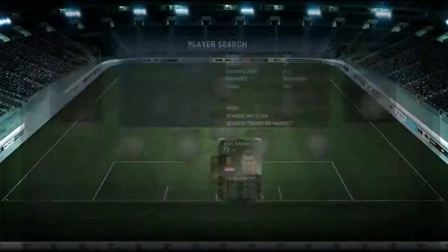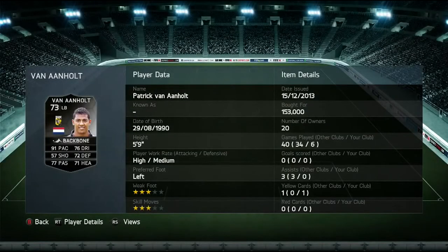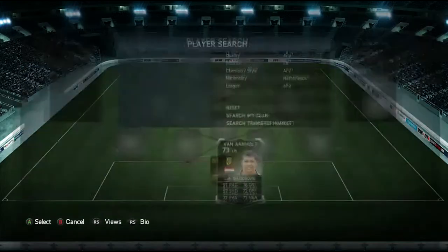At left back we have Van and Holt, who was 153,000 coins. This defense is so expensive, it's unbelievable — 91 pace, 72 defending, and 71 heading. He was decent but definitely nowhere near 150k worth, to be fair.